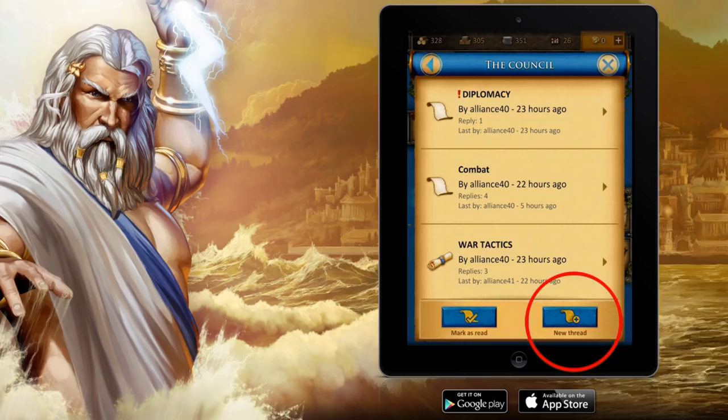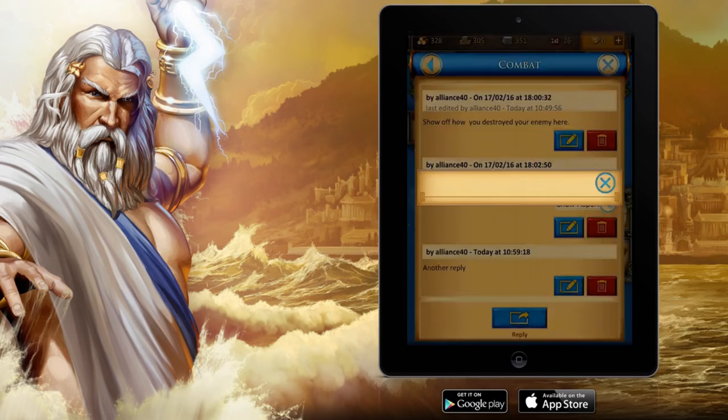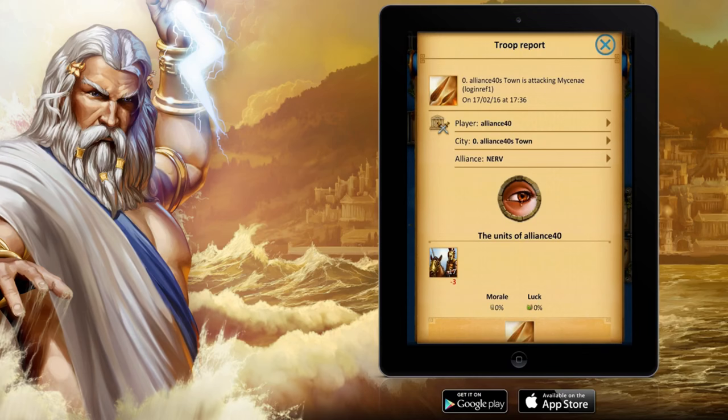One button is for marking everything as read, so all the closed scrolls will vanish. The other button is a new thread button where you can open a new thread. We are back on the combat subforum. You might notice there is another post inside which also contains a show report sign. Let's click on the show report button. Here you can directly see a troop report, which is brand new.